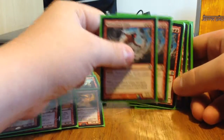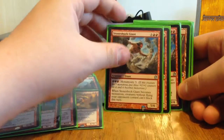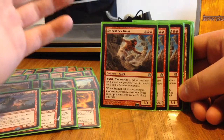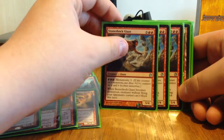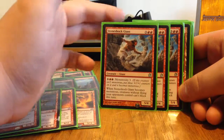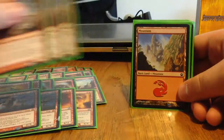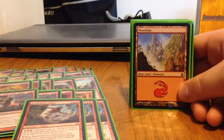Then we have three Stoneshock Giants — a 5/4 for five, with Monstrosity 3 for eight. When it becomes Monstrous, creatures without flying your opponents control can't block this turn. But hopefully you'd have killed your opponent by turn five — that's the idea of this deck.